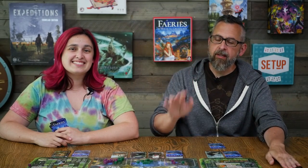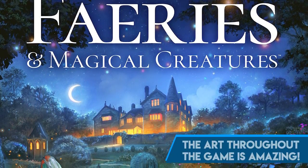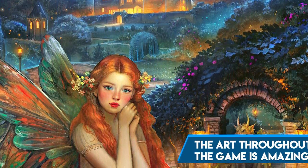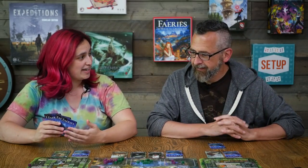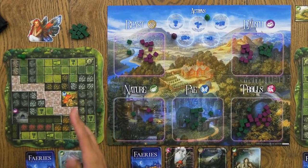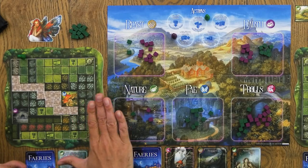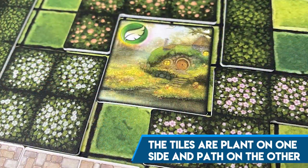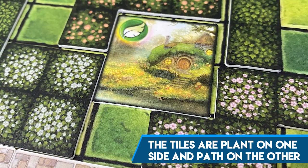Welcome back to the table. Today Emily and I are taking a look at Fairies and Magical Creatures, the next one from Forbidden Games. This is equal parts area control and tile placement. You could also say there's deck building, but I would describe it more as card management — you are literally getting more cards and cycling through the deck. One side of the tile is the path, the other side is the garden, and if you're doing the area control well enough you're getting a fairy home in there as well.